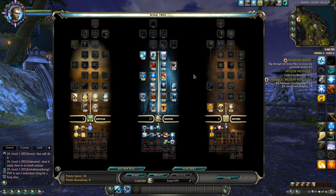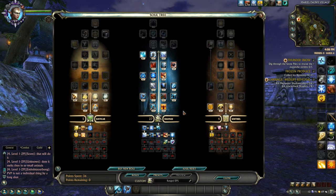Since this video is aimed at leveling, we're going to focus on survivability, self-healing, and DPS. There are two builds we're focusing on today: the Justicar/Inquisitor/Sentinel build and the Shaman/Justicar/Sentinel build. Both carry a ranged-melee hybrid flavor and offer pretty good survivability and self-healing. The DPS won't blow any doors off the hinges, but you'll be able to survive most encounters and 2v1 situations.